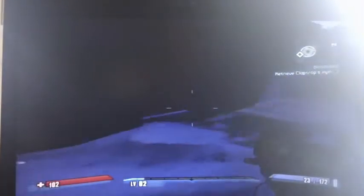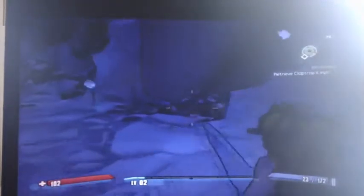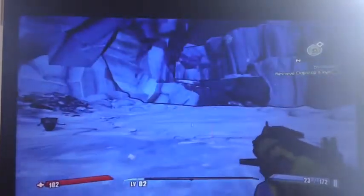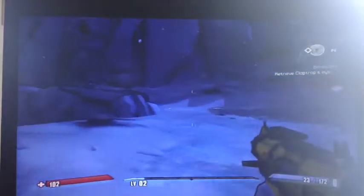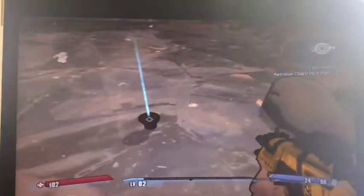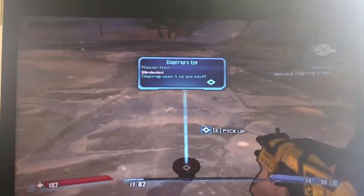What you see on screen is your current mission and a guide point to get there. We need to get Claptrap's eye. Down here where the bad guy fell - we've got 'Retrieve Claptrap's Eye'.